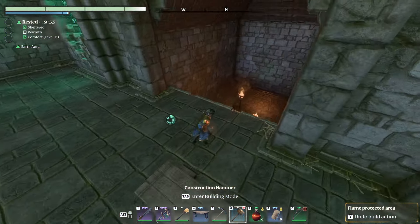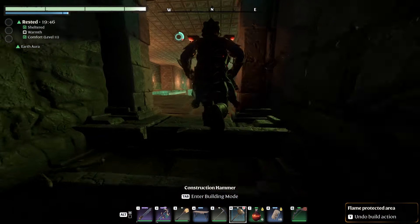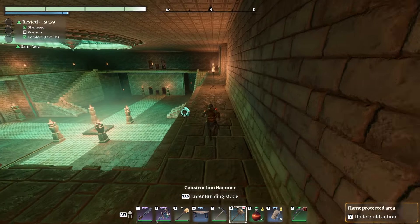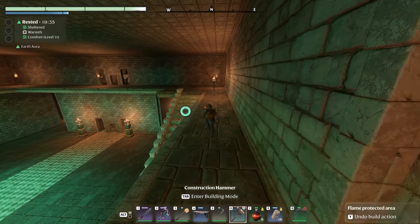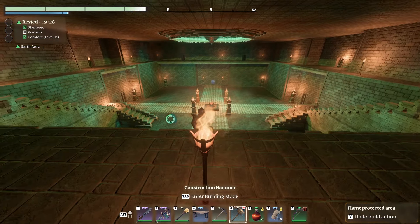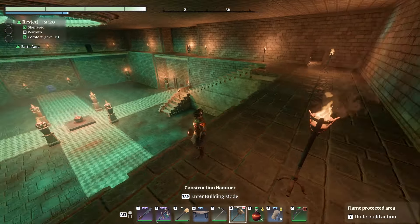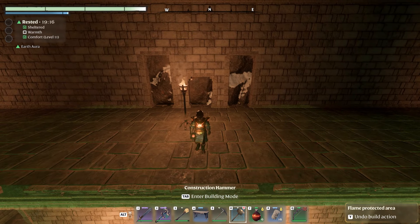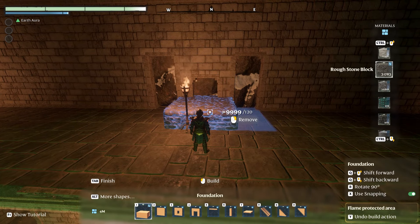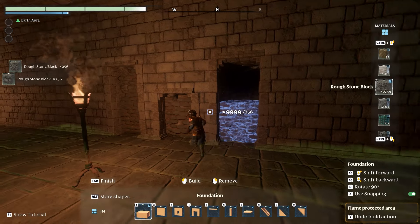I can grab all these torches — actually I don't need these up here. Right, today I'm thinking we dig out the top floor, the second floor. We've got this little balcony that goes all the way around here. We need to get this area built down here — this is going to be the throne room, kind of like the king's quarters area, like the banquet hall. We really need to start working on the detail of the buildings because it's just a shell at the moment. So we're digging out this part today and I've got an idea what I'm going to do.